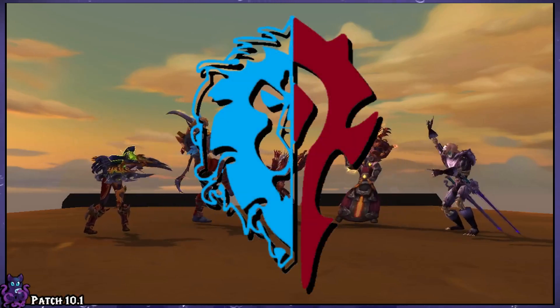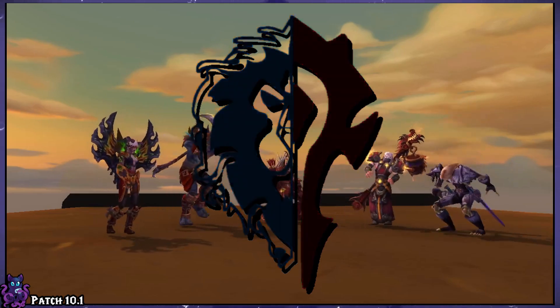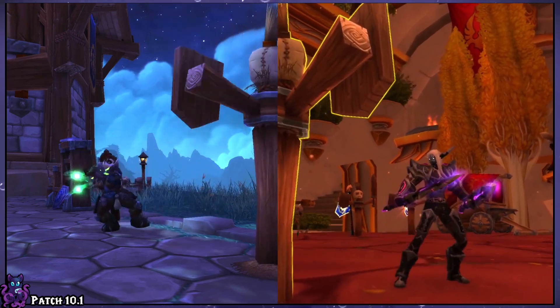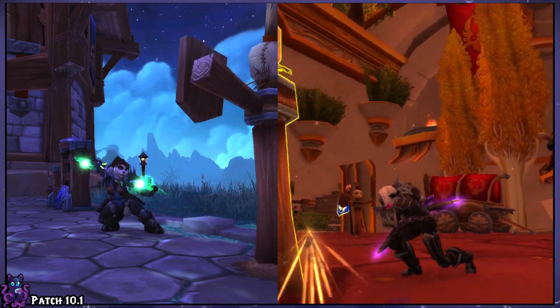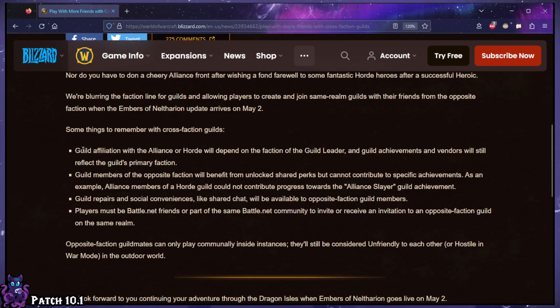Yes, you can now invite friends of either faction into your guild or join someone else's. However, as of right now, this is not as simple as you'd think it would be. The rules with this new feature stipulate as follows: guild affiliation with the Alliance or Horde will depend on the faction of the guild leader. The guild achievements and vendors will still reflect the guild's primary faction. Guild members of the opposite faction will benefit from unlocked shared perks but cannot contribute to specific achievements.